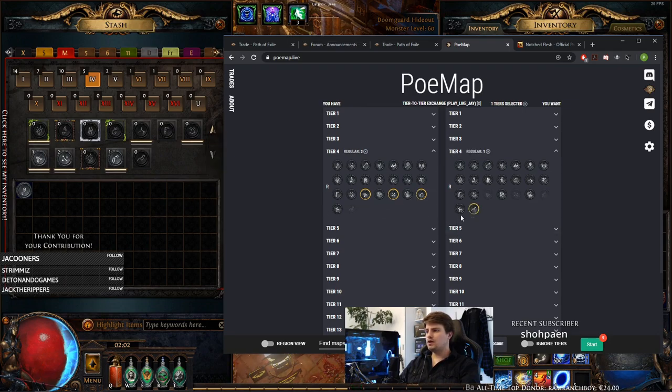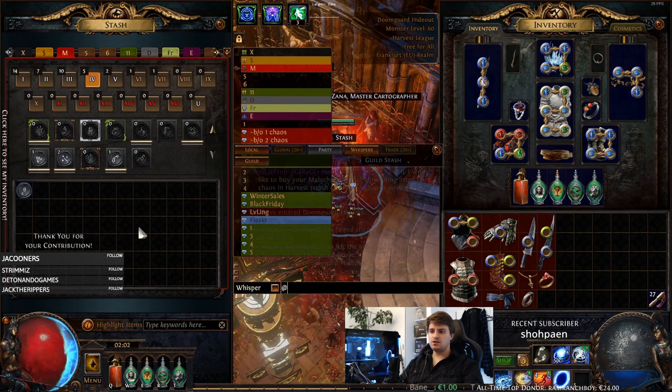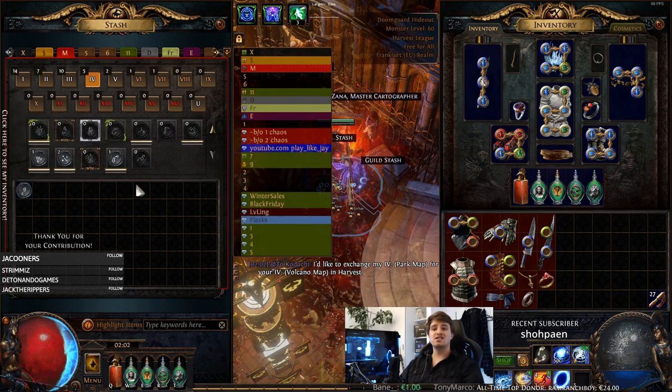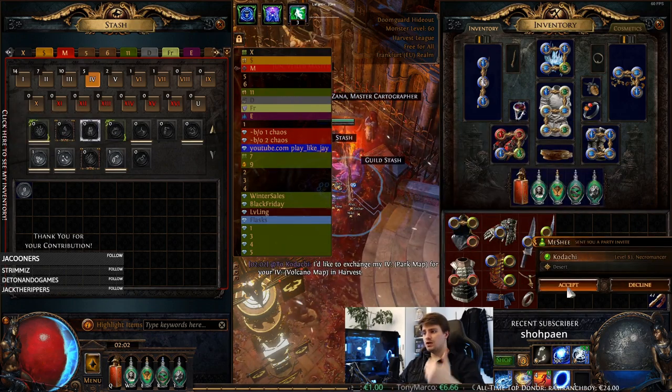Let's say I want a Volcano map. You just message the person and they'll invite you to make a trade. Then you simply trade maps — the maps you have for maps you need.